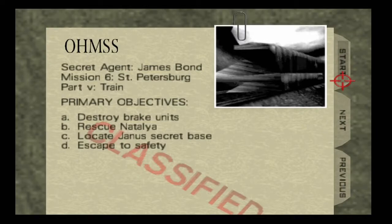We have to take care of four different objectives. First one: brake units — we gotta destroy them. They're small little control panels located next to some doors on the next train car that's connected. The next one is we have to rescue Natalia, who's all the way at the very end of the train being held at gunpoint. Once we rescue her, she's gonna go on her computer and do a little clacky-clack on the keyboard and find out where the secret base is. And then we'll try and escape to safety.